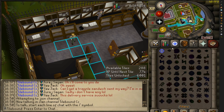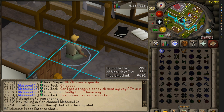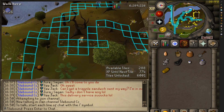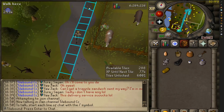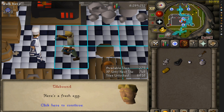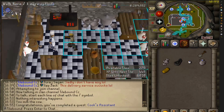First quest — the classic: Cook's Assistant. It's kind of nice collecting quest items on an iron man. Normally when you do quests on a regular account you just go to the Grand Exchange and buy everything you need — helps with the immersion actually, going to fetch it yourself. Got you a bucket of milk, pot of flour, and a fresh egg. Sweet, next quest.